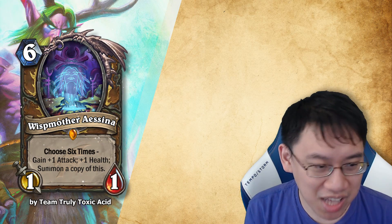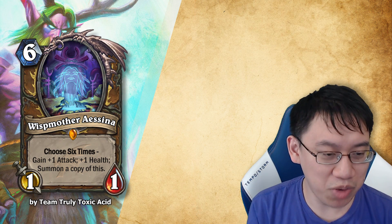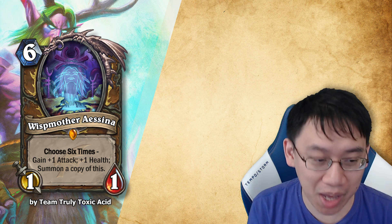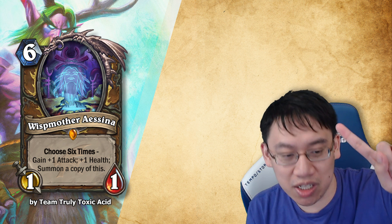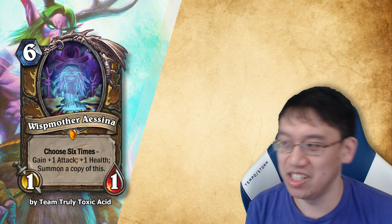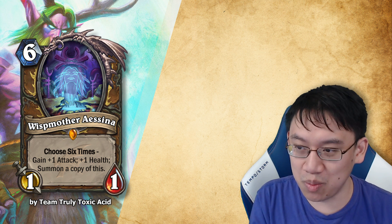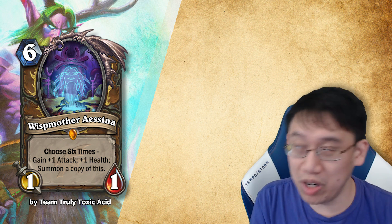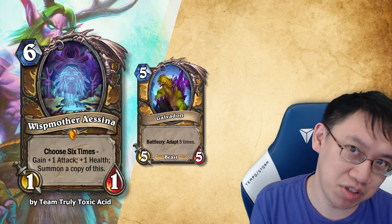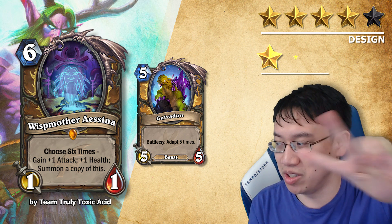Team Truly Toxic Acid has designed Wisp Mother Icena: a Druid 6 mana 1-1. Choose 6 times: gain +1 attack, gain +1 health, or summon a copy of this. It would be the card you'd have to click the most buttons for, but we've had cards that require 5 button clicks before, such as Galvadon. Design 4 stars, balance 2 stars.